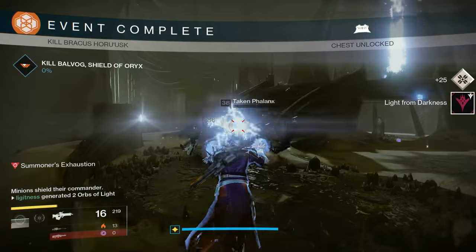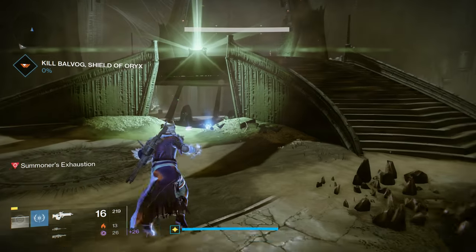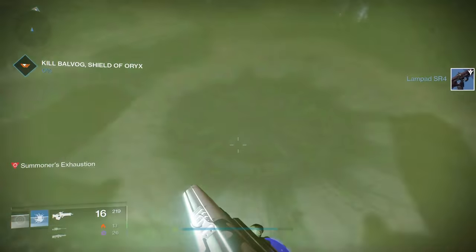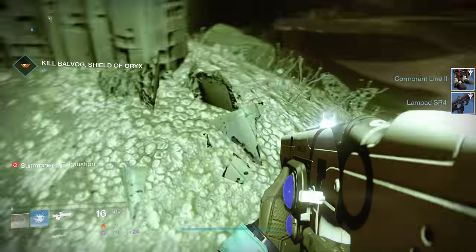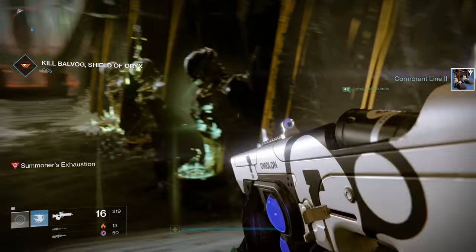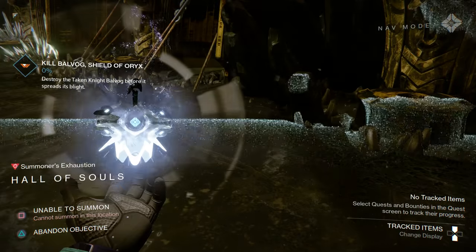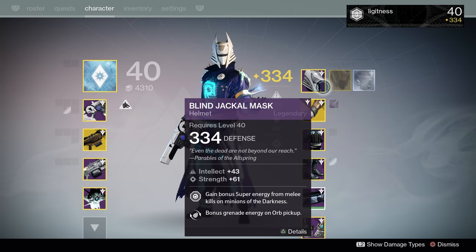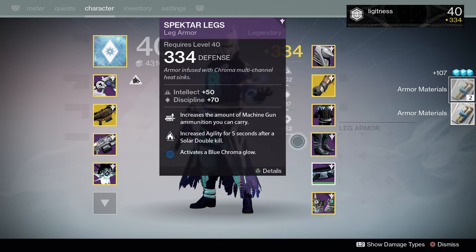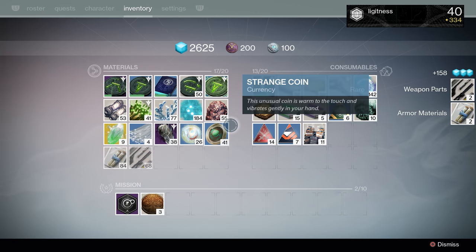It didn't spawn anyone else — actually it did. You get your individual challenge from this. I got 'Light from Darkness' — that's a Cordivores exclusive. Reciprocals drop weaker rewards, so you'll get a blue, maybe a bad gun. Now you can see I have Summoner's Exhaustion, which means you cannot use another rune for about 30 seconds — that's when your friends would use one. I got a really bad helmet and some 284 boots. It's good for farming armor materials, weapon parts, and Glimmer.